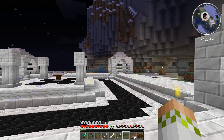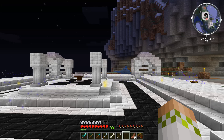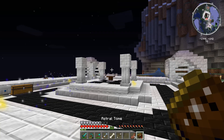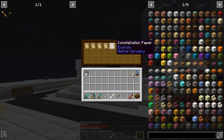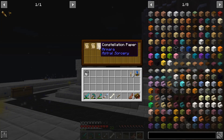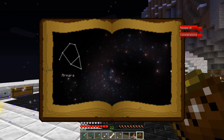Before we jump into today's episode, there is one prerequisite. You need to have found the constellation papers for the five bright constellations. The way you do that is by going around to shrines, finding the chests in them, and pulling out five constellation papers. They will be unidentified in the chest but will reveal the five different constellations as you pull them out. Then just shift right-click with your Astral Tome to put them in. Once done, you'll see the constellations tab with the five bright base constellations ready to go.